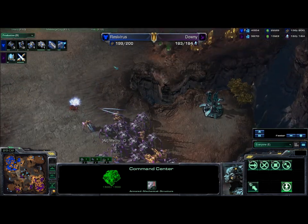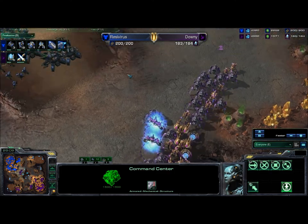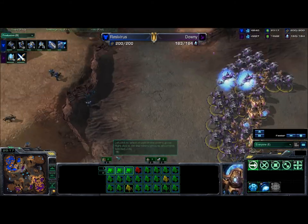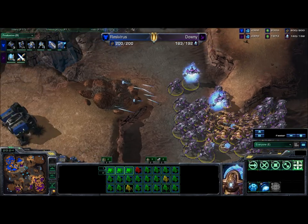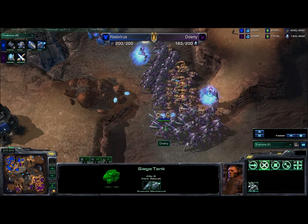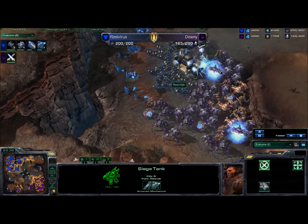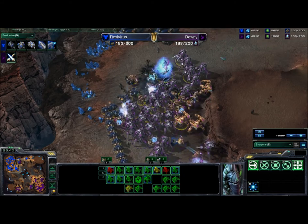The Terran bio upgrades are 1-1, mech upgrades are 1-0. I'd like to see him rebuild barracks to replenish the Marine side quickly. I'm going to pick off these backdoor rocks here with tanks, possibly sieging up on the high ground. The army goes around the side and sieges up from afar — not a great spot for those tanks, truth be told. And they're going to attack this Planetary Fortress — mass repair cannot save it against the whole Protoss army.